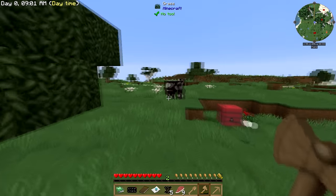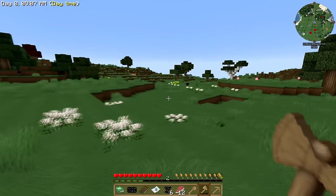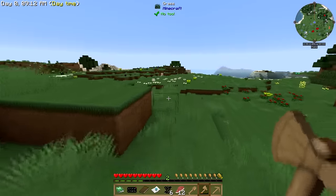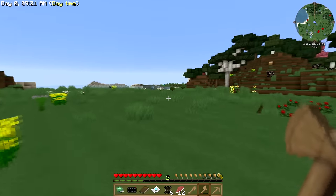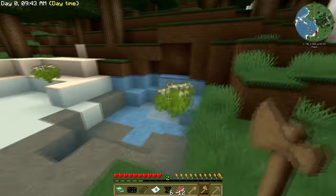Pretty much every big mod that's out there right now is in this pack, except for maybe a space one — there's no Galacticraft or advanced rocketry. They're just there. I see clay over there and that's something I am gonna need. I'm just kind of looking around trying to figure out a good spot to set up. I've been looking at early power sources and kind of deciding what I want to do.